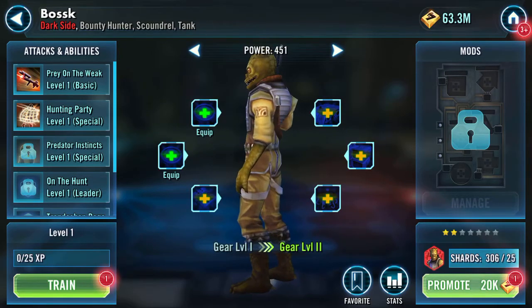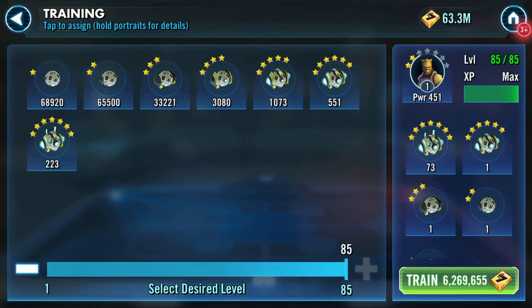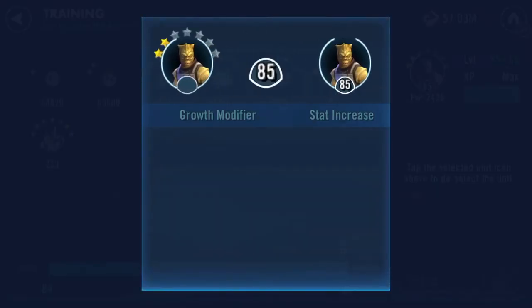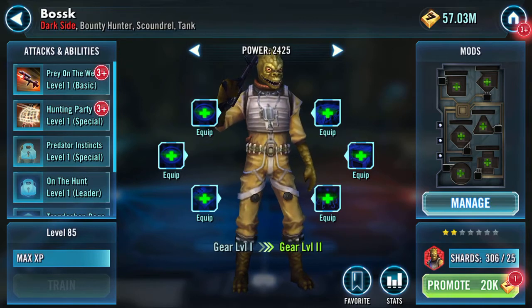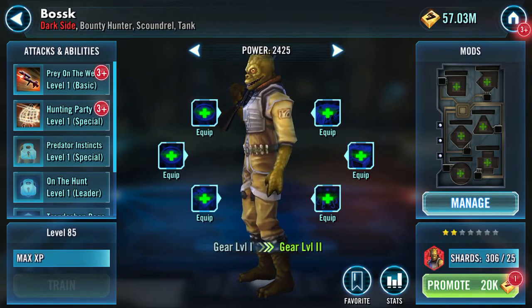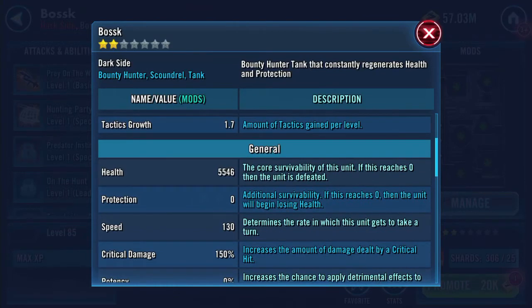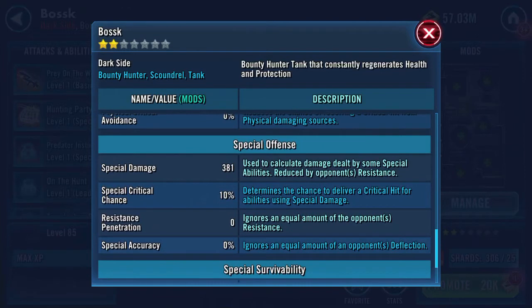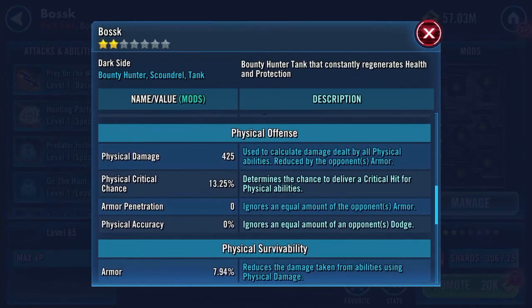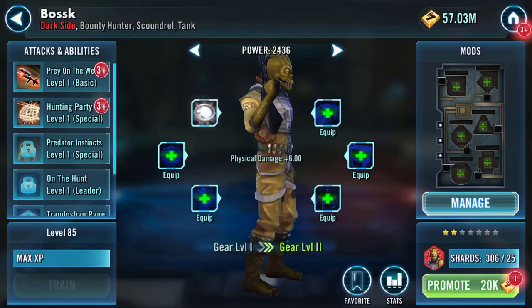Good morning YouTube — Boskay has arrived, Boskay is now in my inventory. He needs some work and to enhance my overall galactic power. Here he is: two stars, no mods, no gear, no attacks or abilities done yet. His base stats are 5,546 health, zero protection, 130 base speed, 2.3 resistance, no resistance penetration, no armor penetration, 4 to 5 physical damage.